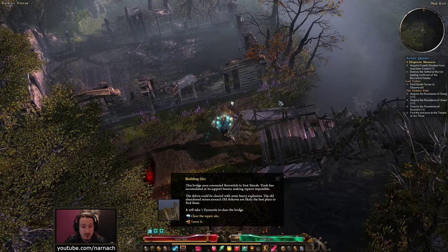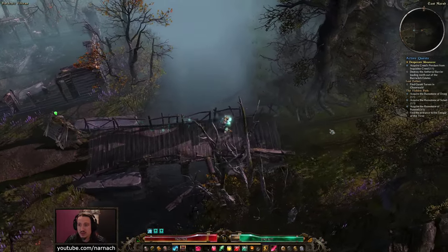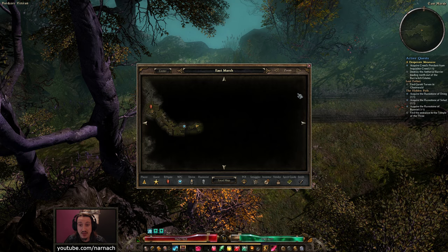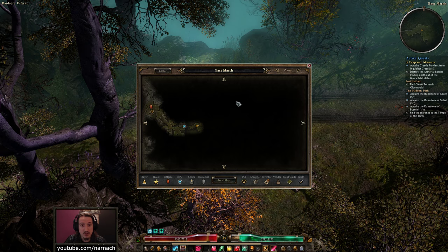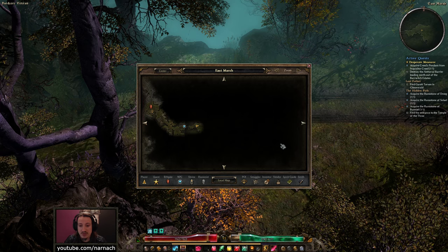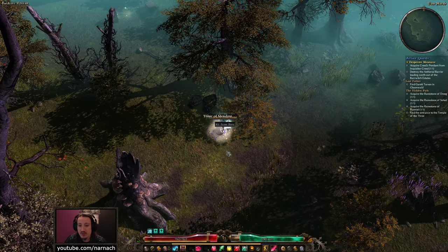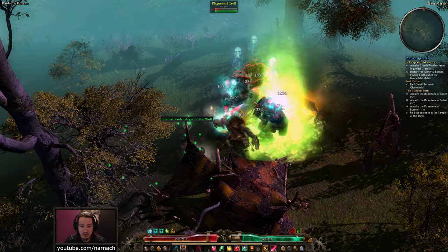The whole reason this is gated behind dynamite is so you don't do it too early. We clear it - 8,000 bits, 10 scrap. Then we can run along. The East Marsh is a relatively large area. All the way in the top right is where we need to be for the devotion shrine. There's also a boss that needs to be killed for the outcast. In the middle, in the bend actually, there is the entrance to the Temple of the Three. So we're going to tag along the bottom of the map and pick some fights with the local troll population. They really don't like intruders. Level 47 - they are not messing around. I think the boss might actually be 48 or 49.